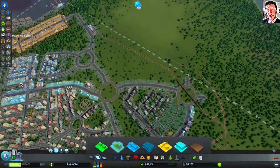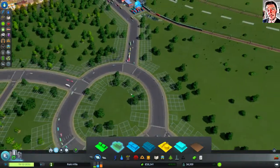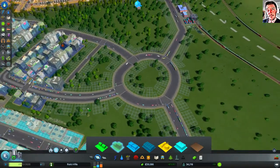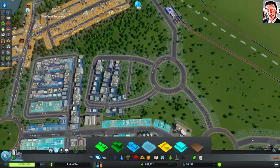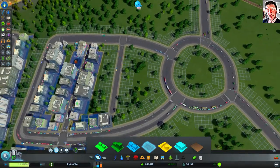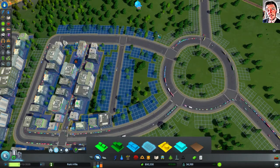Yeah, I was going to make this kind of my commercial center for the north city. But then I had too much traffic problems. Let's just pretend that they are fixed. Do something like this — check and demolish that burnt-down house.